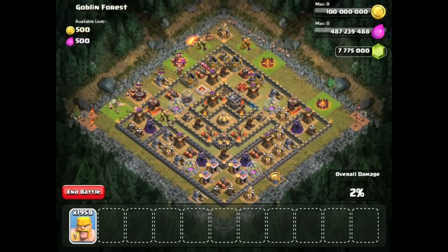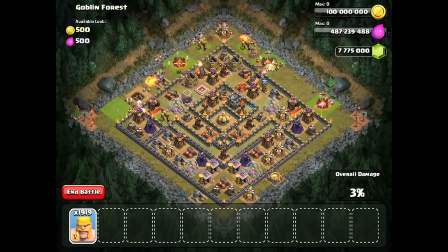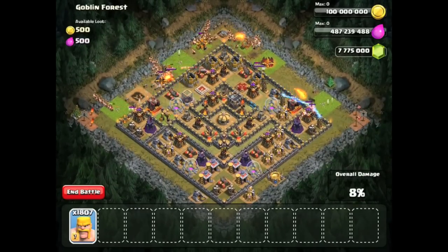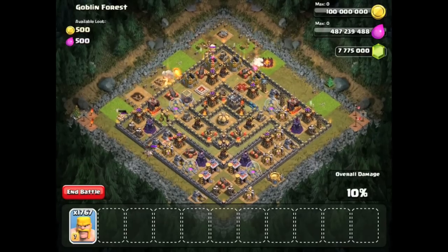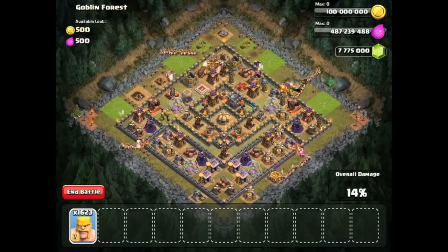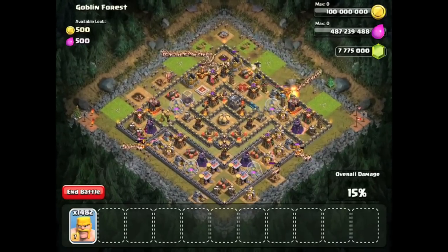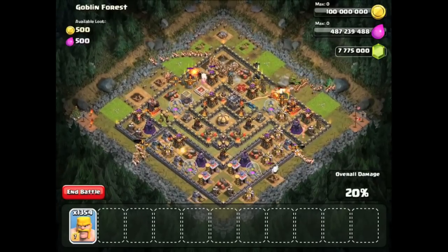I think I'm just going to start throwing these guys around the outside. The real challenge is going to be dropping all 2,000 of them before we actually three-star the base. A lot of them are being taken out pretty quickly by the mortars and wizard towers, but throwing them all in — I'm using multiple fingers at this point. Normally you wouldn't attack like this because splash damage does so much to them.